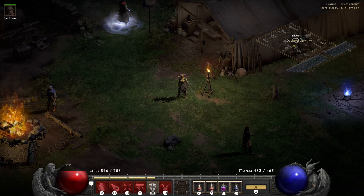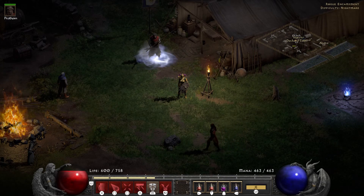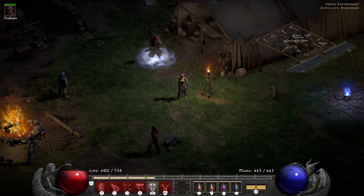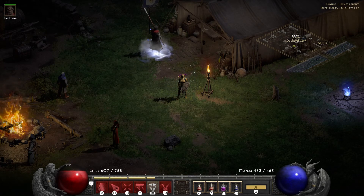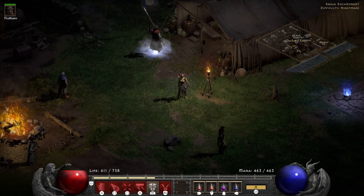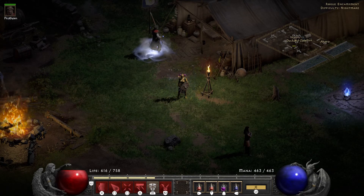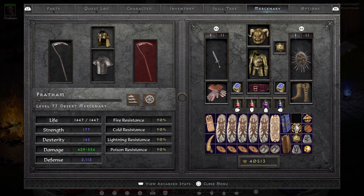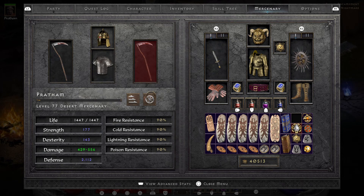I got a cool video to show you. I just found out that each difficulty for your mercenary has different perks — normal, nightmare, and hell each have different perks for your mercenary. On nightmare mode only, there is a perk for your merc called Holy Freeze. When active, the aura freezes nearby monsters and adds cold damage.